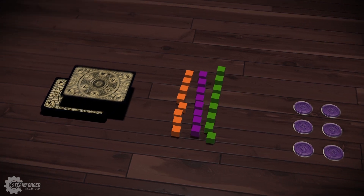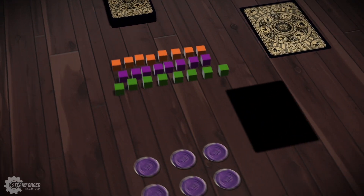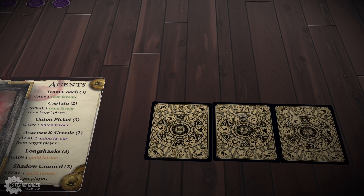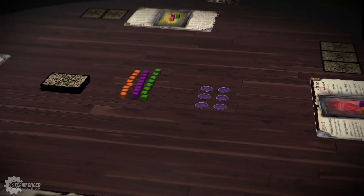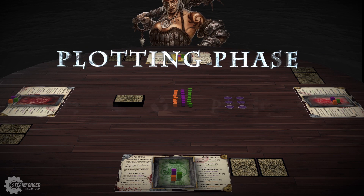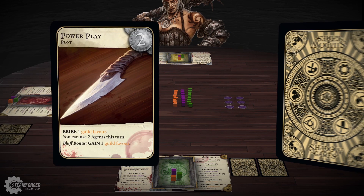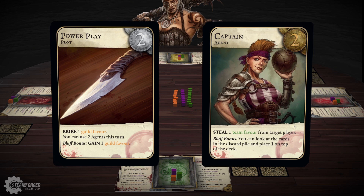At the start of a player's turn, they draw cards from the game deck, taking their hand to three cards. Every turn consists of two phases: first a plotting phase and then an agent phase. Players use plot and agent cards in their respective phases to bribe, steal, and earn favour.